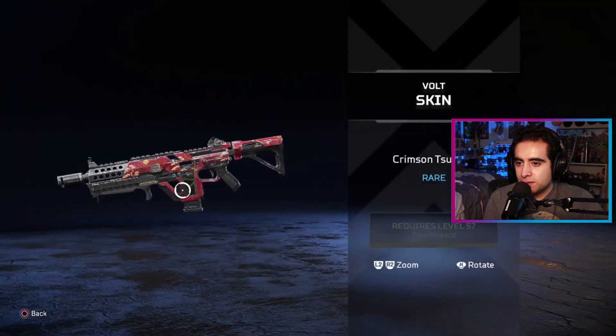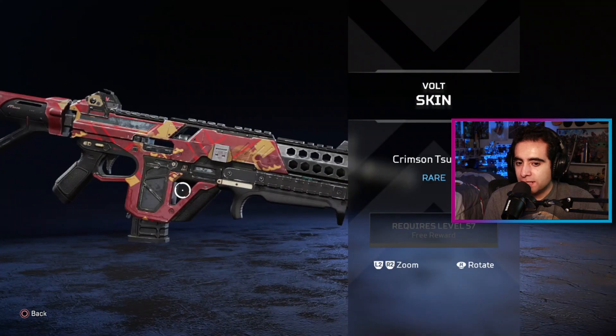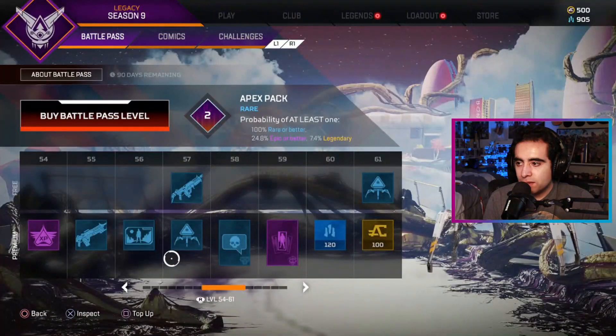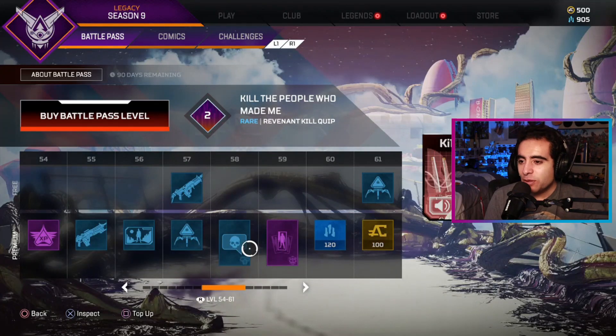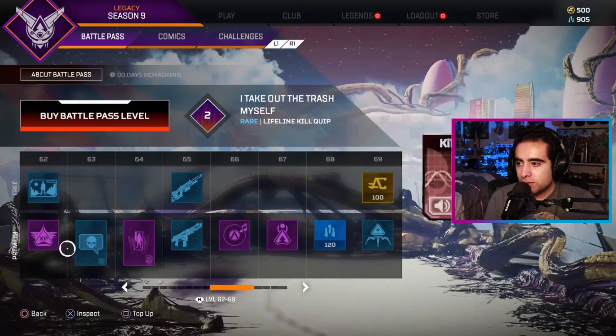That's also got a nice design. A free Volt skin — yeah, it's a nice design. Quip: 'It's too late to kill the people who made me, but I can take it out on you.' Revenant, baby! As someone who plays Revenant I'm probably going to equip that one.